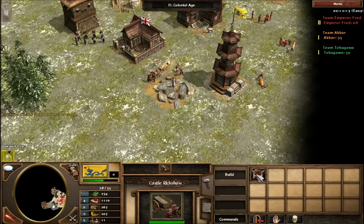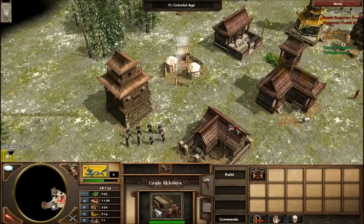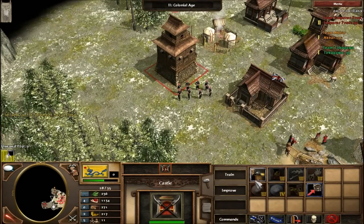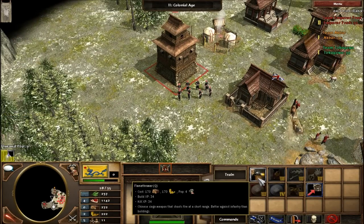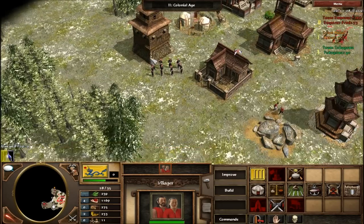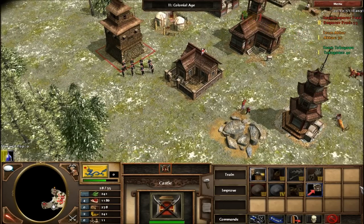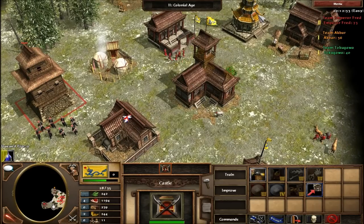I've received a shipment — a castle. The thing that you can get straight away is the Flamethrower, which is a Chinese siege weapon that shoots fire at short range. That's it for Age 2 for the Chinese.